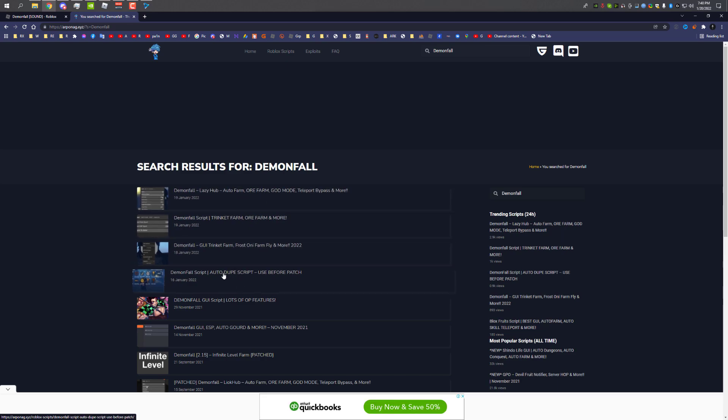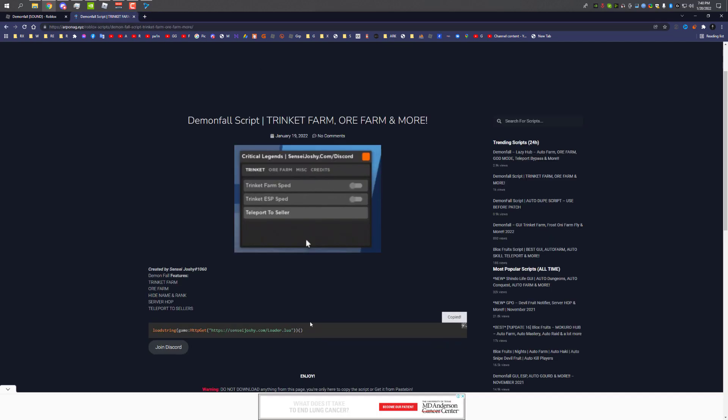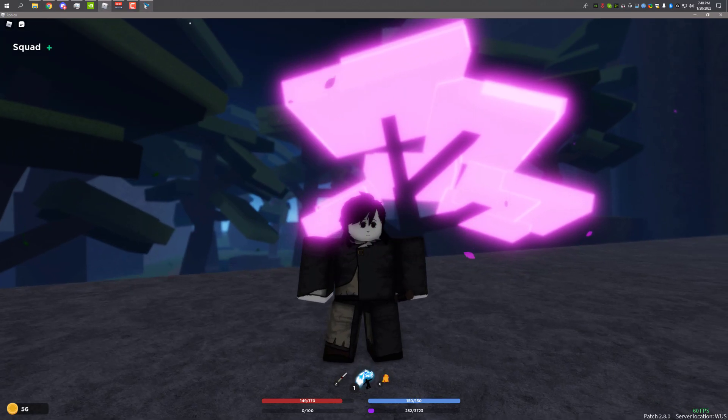I already showcased this one, this one, and this one — those are duplication scripts, really OP. If you want to check them out, you can check my videos on my channel. Anyway, click on the script and it will take you to the page. Click to copy the script and ignore the pop-up ad. As you can see, the script is copied.